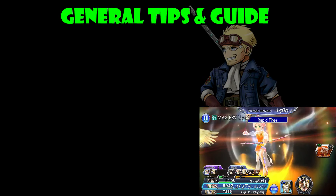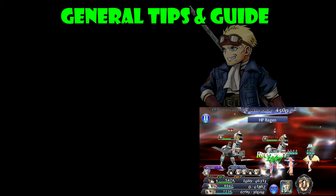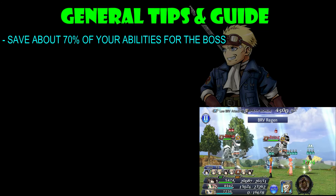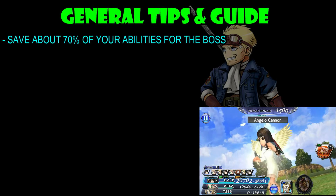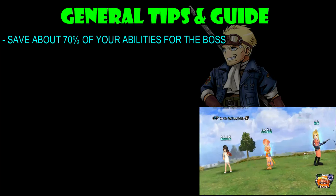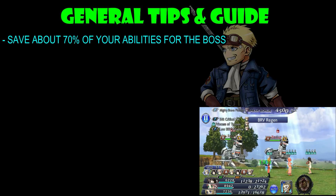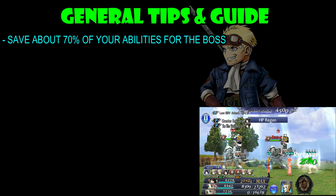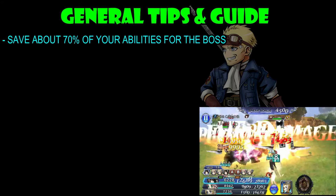So now that we know the weaknesses, resistances, and abilities of the boss, it's time to take a look at some general tips and guides. The first one, as always, is to save about 70% of your abilities. I'm going to reiterate — really save as much of your abilities as you can, especially if you're running with a full DPS team, because the HP damage reduction reduces more than half of your HP damage. So if you don't have anyone that can remove that buff, I would suggest saving a lot of your abilities.